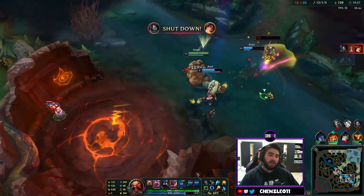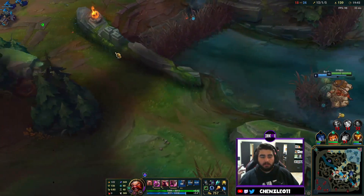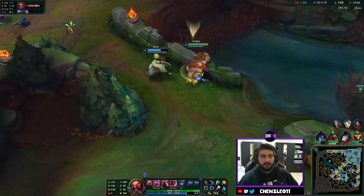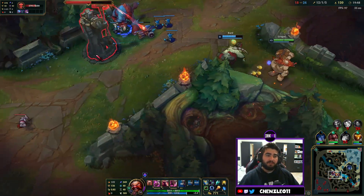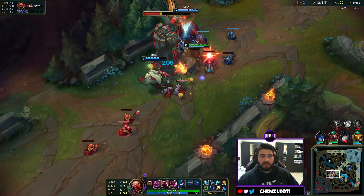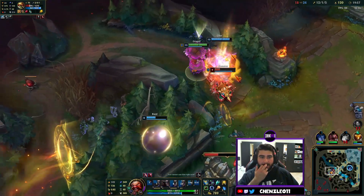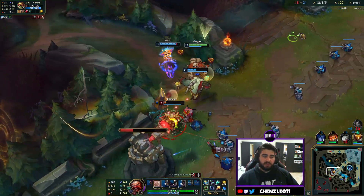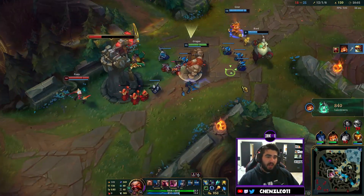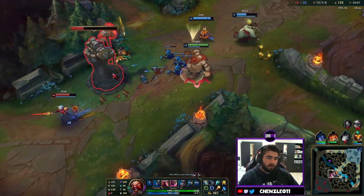We hit the belly flop into the cube, charge up the W, get the auto attack and she's finished. At this point I'm actively trying not to get kills anymore — I'm full build and so far ahead that I'm trying to get other people on my team fed. If I can get the jungler or mid laner fed as well, that makes it easier to win the game. But if I have to take the kill, I will.